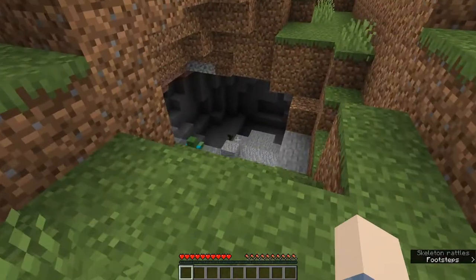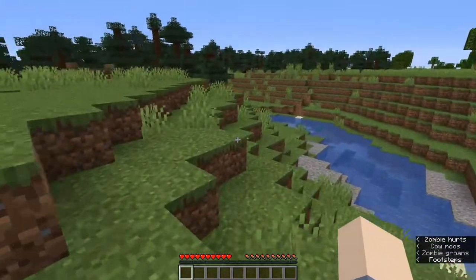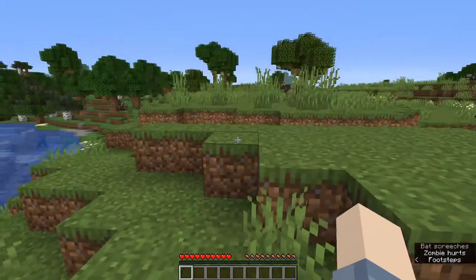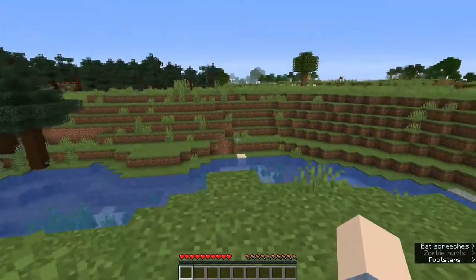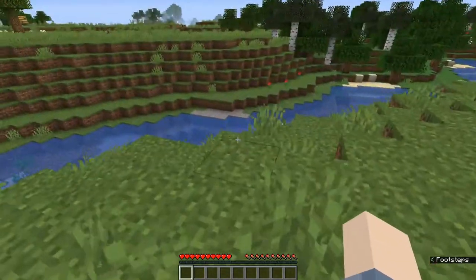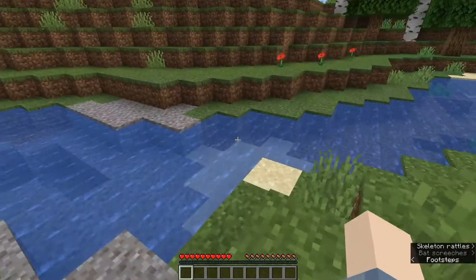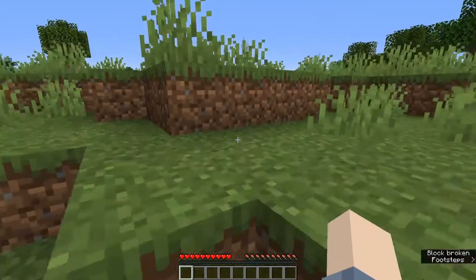There's a zombie growing back here. That zombie is a bad guy — he will try to hurt us. Mobs unfortunately cannot spawn in lit up areas. So right now it's daylight out, mobs can't spawn up here and they can't attack us. But that sun will be going down and mobs will be coming out, and we need to have shelter before then.